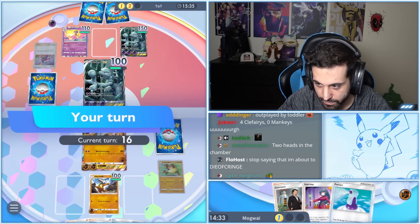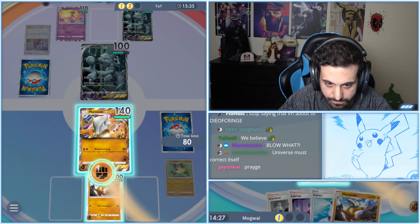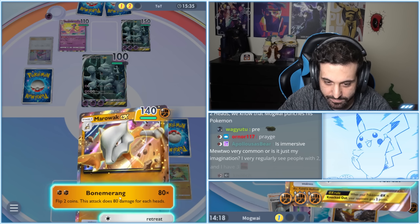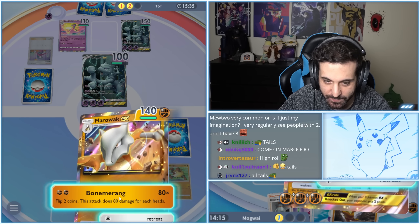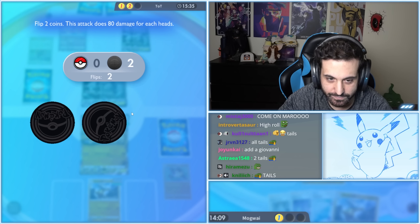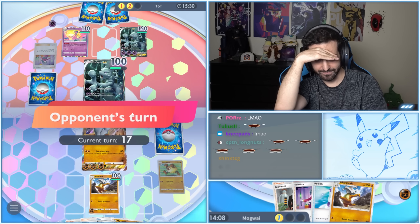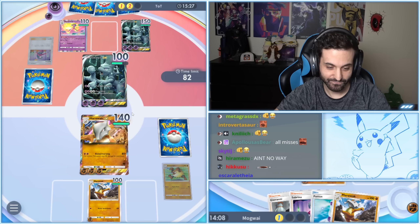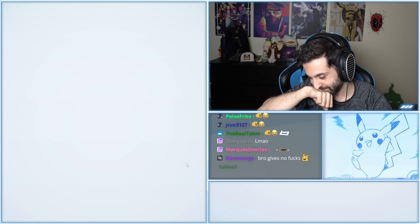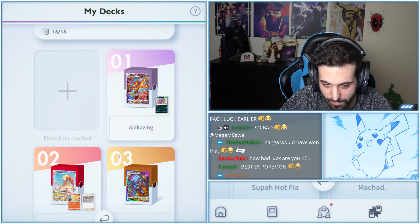Praetor — please. Extra energy for the extra luck. Marowak, if you do this, I'll forgive you.